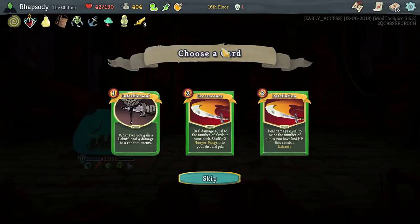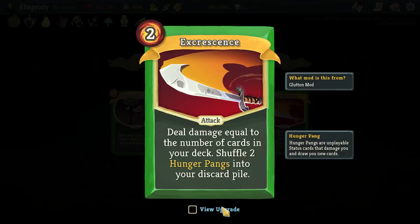Deal damage equal to the number of cards in your deck, shuffle two Hunger Pangs into your discard pile — I do want Hunger Pangs in this deck, so that's Excrescence. Shuffle.